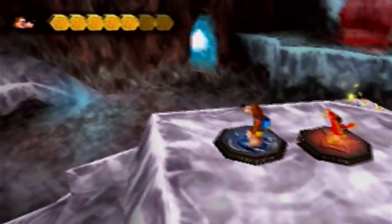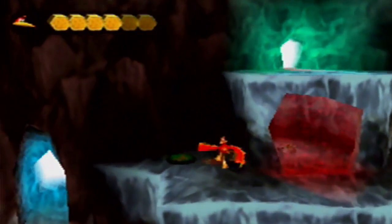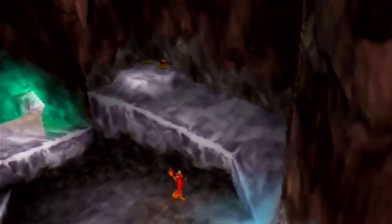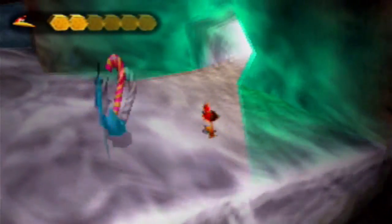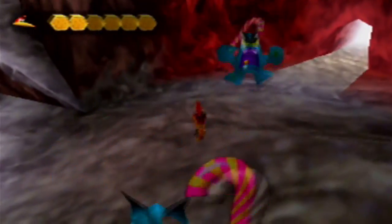As Kazooie, I'm going to hover over to this Shock Jump pad so we can get up to this Jinjo up here. Here we go! Purple Jinjo family is almost complete. Okay, let's see what's up here. Obviously something we can't get to because we're alone. I can't see these guys coming — that's the main problem, you can't see them when you're approaching them. That's what's so annoying about them.